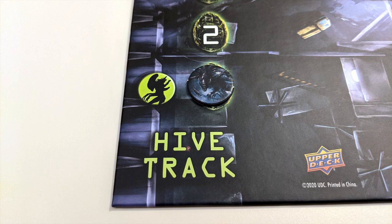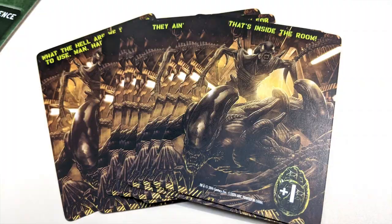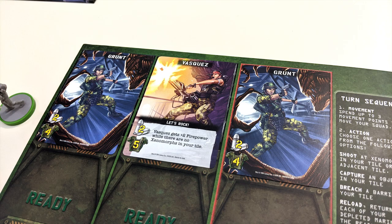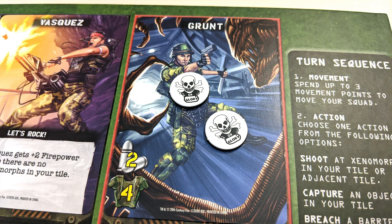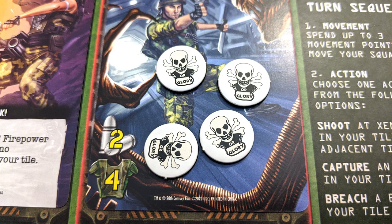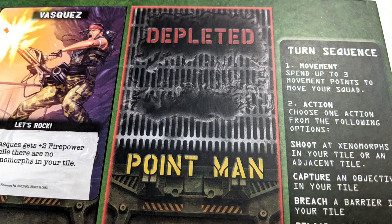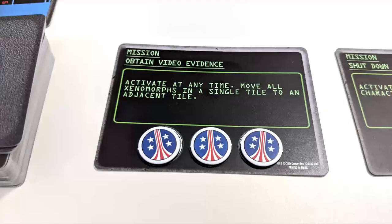If at any point you need to spawn xenomorphs but there are none left in your dice pool, the game is lost. You also lose if you run out of tracking cards, or xenomorph phase cards, or if all of a squad's characters are killed. Each character has an armor level — if they have a number of wounds equal to that value and would take another one, they instead flip one of their wound tokens over. If it's blank, nothing happens. If it shows the KIA icon, the character is killed and removed from the game. If a character has the maximum number of wound tokens and they're all flipped as blanks, they'll die the next time they receive a wound.